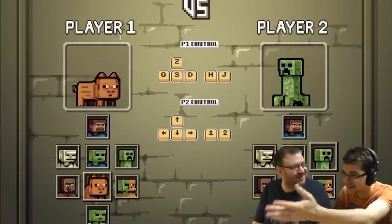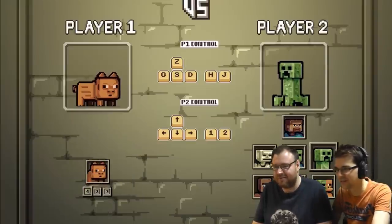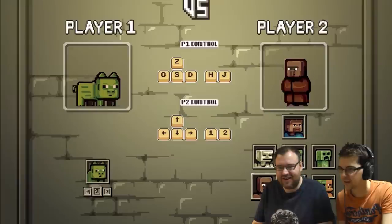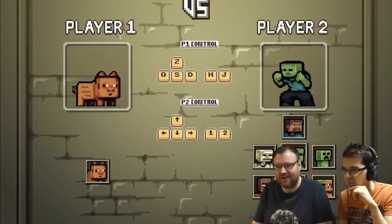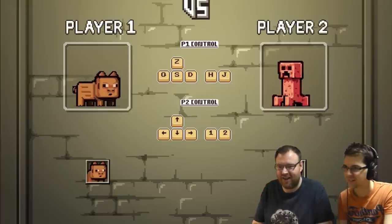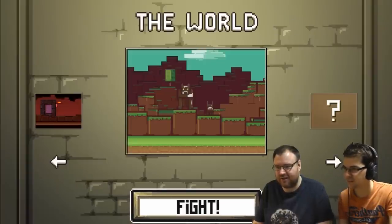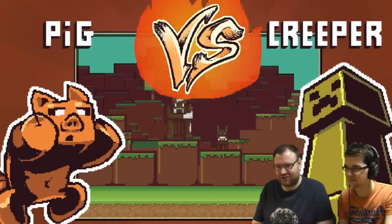So the classic is the creeper — that's probably so overdone. Pig versus creeper, let's just go full on cliche mode. Oh, I've got different skins for it. You can be a testificate, man, a pig, a zombie pig man. I'll random it up. Let's be a creeper. It's a very nice fighting game you have there. There's only one map.